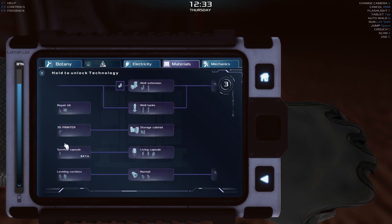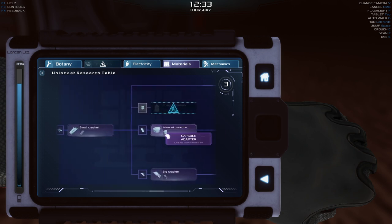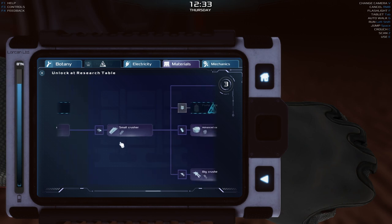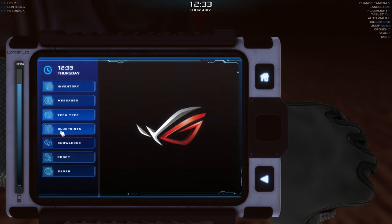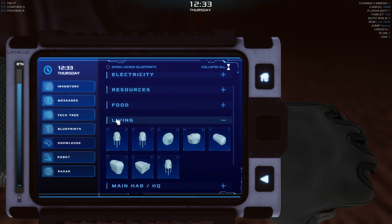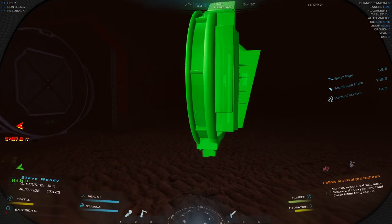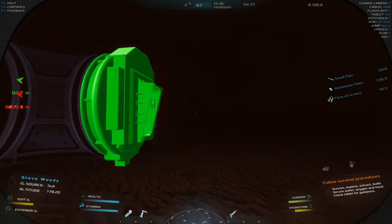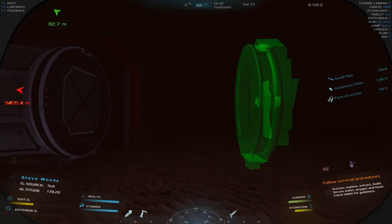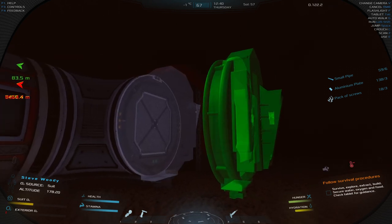I'll also be talking today about the advanced connectors, which are available later after the small crusher, using the workbench table. Go to blueprints and under 'living' - that's where we're looking. This is what you'll need: a single capsule adapter. You can place it onto any normal corridor, but the reason we need this is for the different type of door it provides.